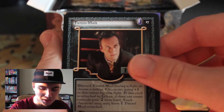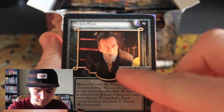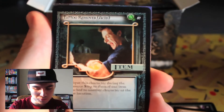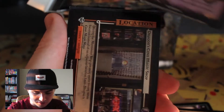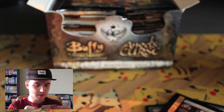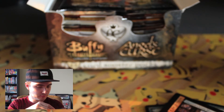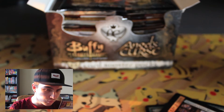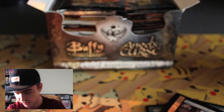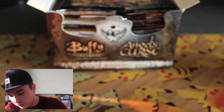Rocket Launcher. Tweed Mail — and that's M-A-I-L, a male in tweed. Tremors. Tattoo Remover — Acid! A Xander card. I don't know how to tell the rarities. And then we've got Dragon Cove Magic Shop. Event card. Want to get premium versions of your Angel's Curse Essence cards? Redeem them. This is so complicated.